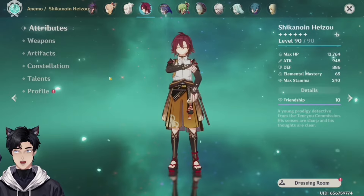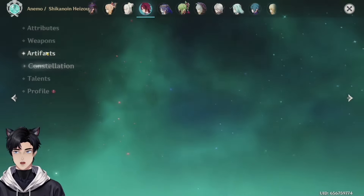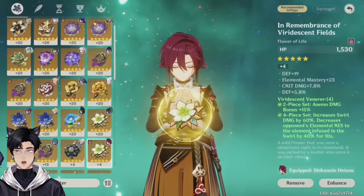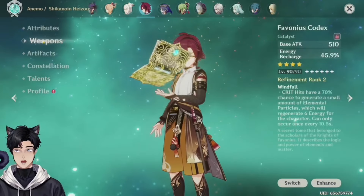Your Layla is perfectly fine, I actually really like her a lot. Layla is the second best shielder in the game. Heizou is close to my heart and I can see you butchered him — talents at 6-6-6. C2. Four piece. Very near. I can see you don't use him that much so we're not going to be looking at him.